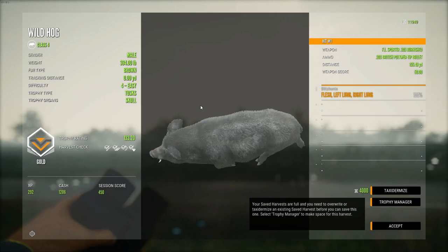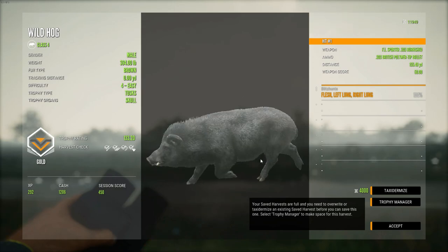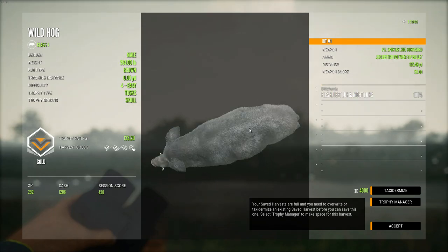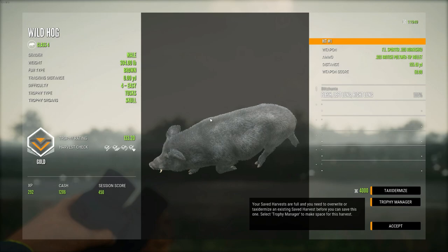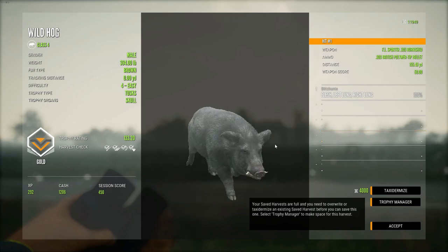As far as I know they must have buffed the .303 or they nerfed the health of the animals because they seem to be easier to drop now than they used to be, but that is awesome.